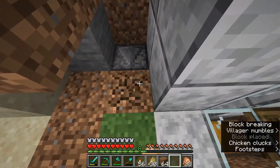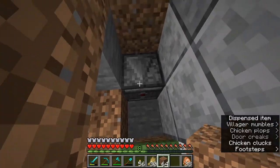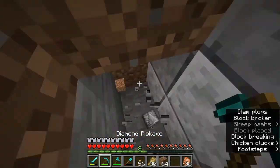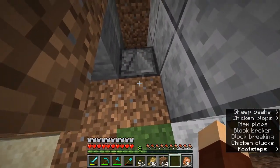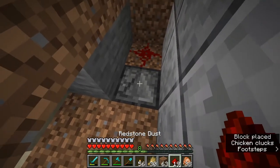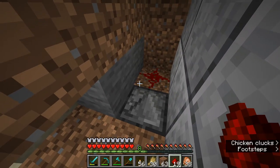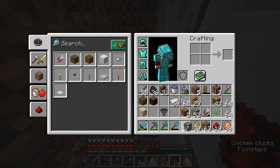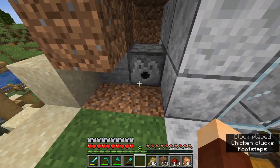When this block changes state — when the sheep eats the grass and it turns into a dirt block — the observer is going to notice that and output a redstone signal. Actually, I see the arrow is pointing the wrong way, so let me remove that block and try again. There, lovely. Now we need to place a block with redstone dust on top of it. When the observer notices the state change, it sends redstone into the dirt block beneath the dust, which lights the redstone and turns the dispenser on.